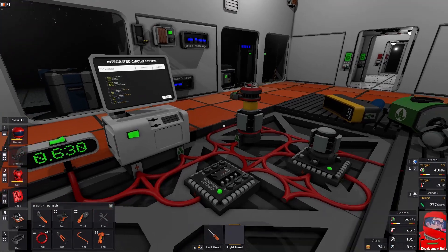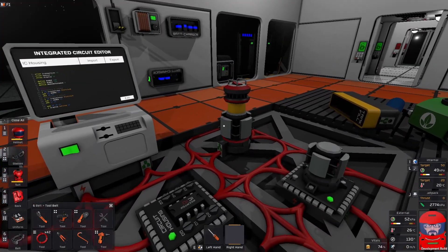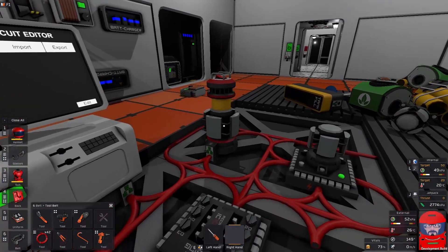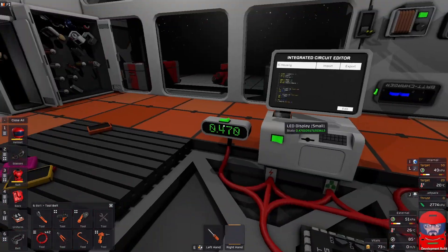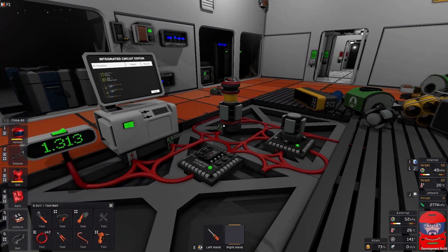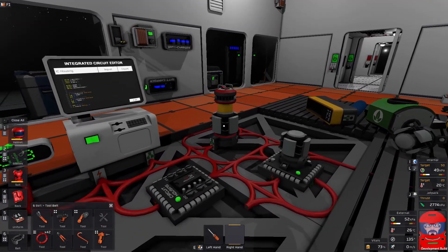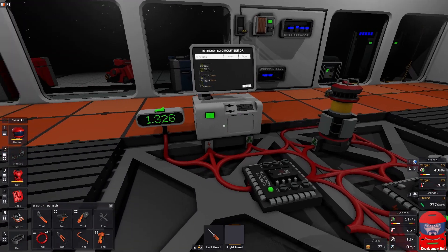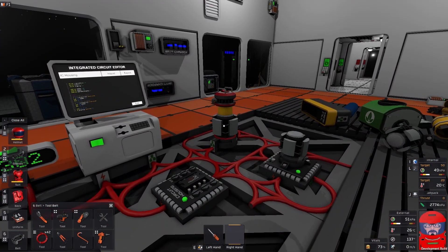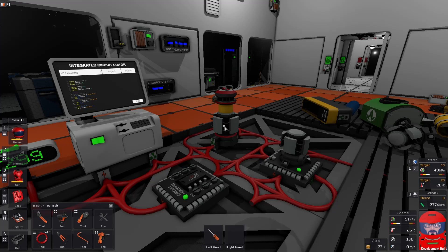So there we have it. We've tamed the beacon. It now only uses a fraction of the power it used to, switches itself off, and we can just set and forget it now. We'll never get lost. That's all for today. Until next time, happy building. See ya, bye bye.